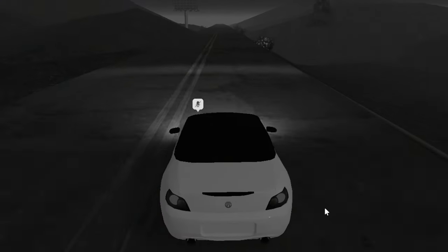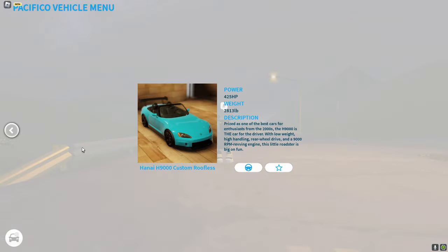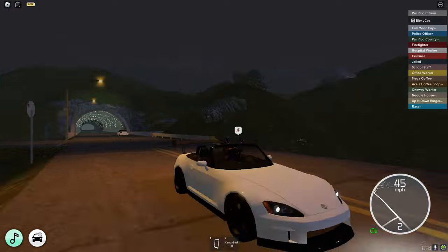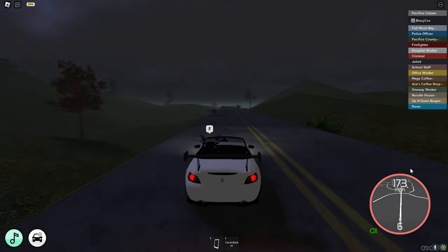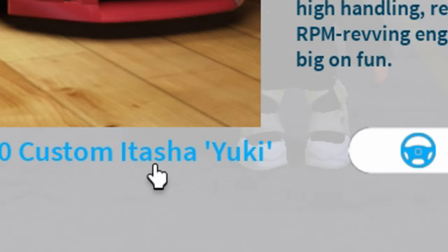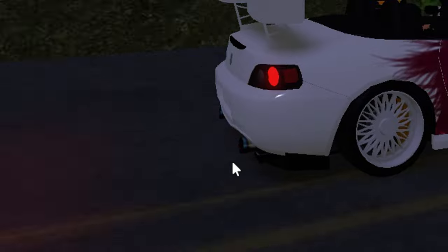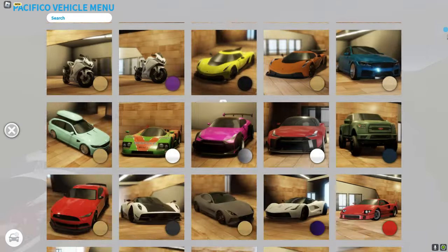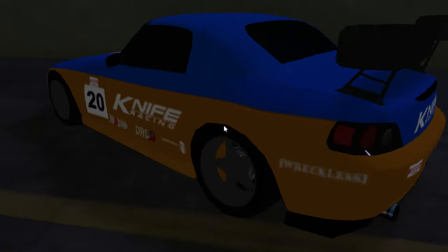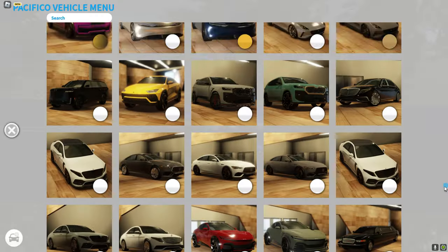The regular Anai H9000 is also 156 miles per hour. The custom roofless version is the same as custom but open top — 173 miles per hour. The Itasha Yuki spec has a pink decal and pink flames — also 173. The Knife Racing version has two colors and decals everywhere — also 173 miles per hour. All the Honda S2000 variants share that top speed.